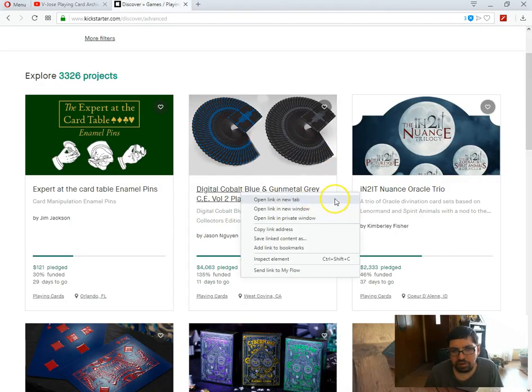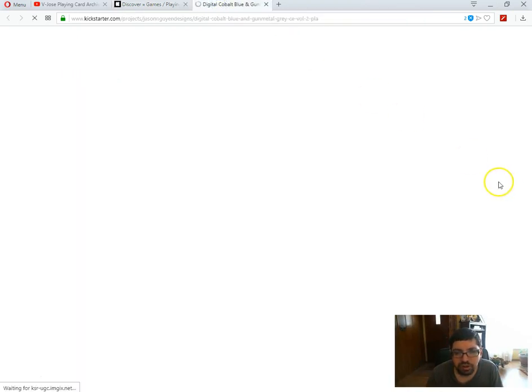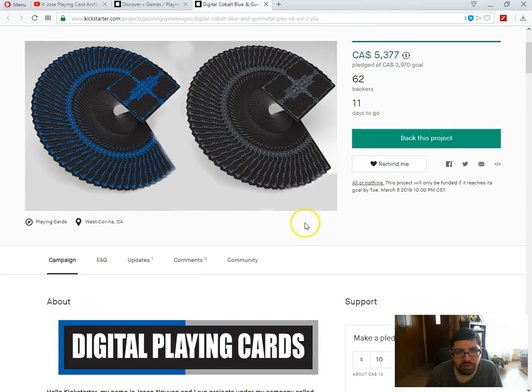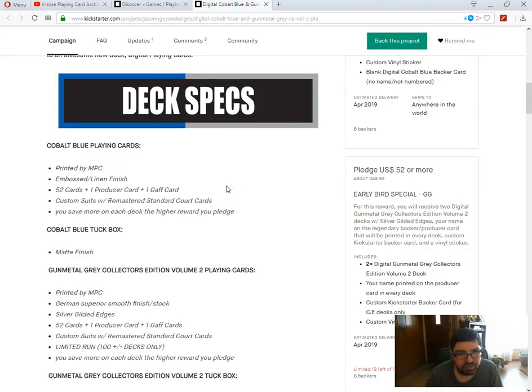Next we got Digital Cobalt Blue and Gunmetal Gray CE Volume 2 playing cards by Jason Nguyen. Back at it again with new colors for the same old decks. It is fun though. Eleven days to go. Take a quick peek — it's the same decks as before, different colors. I do like the blue and the black. Not a huge fan of black decks because they just chip. If they have white borders, that's a different case, but obviously these do not.